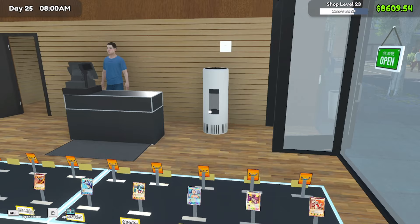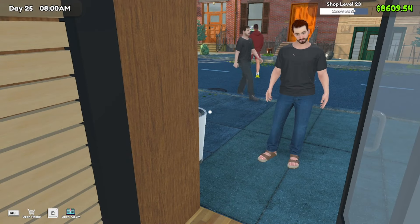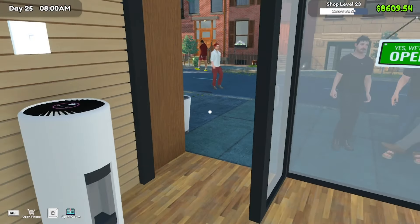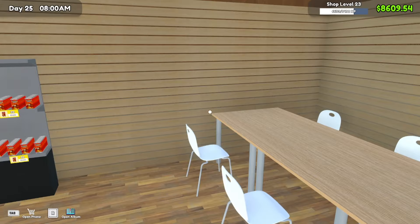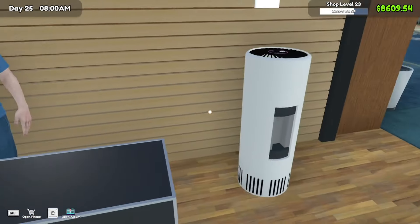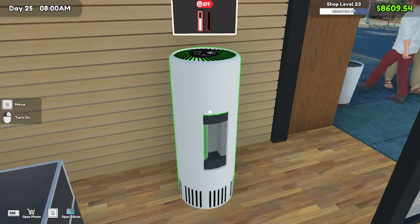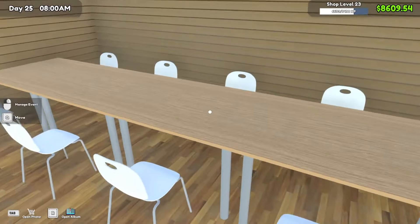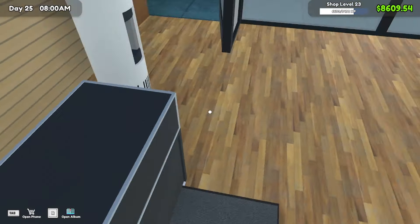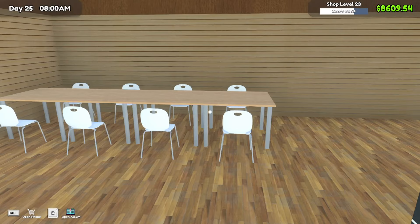The last thing I wanted to talk about is air fresheners. To automate your card shop better, customers are going to be coming through and some of them are going to smell. Place an air freshener on either side of the door, or near your play tables at major entrance ways. Place one right here and one right here so they can blast your customers and clean them right away. This lets you automate — run your tournament, have your cashier ring up customers, while you focus on pulling packs and throwing singles onto the card table for maximum XP and money.